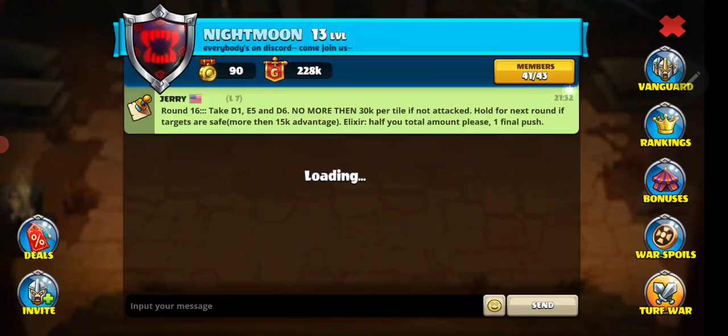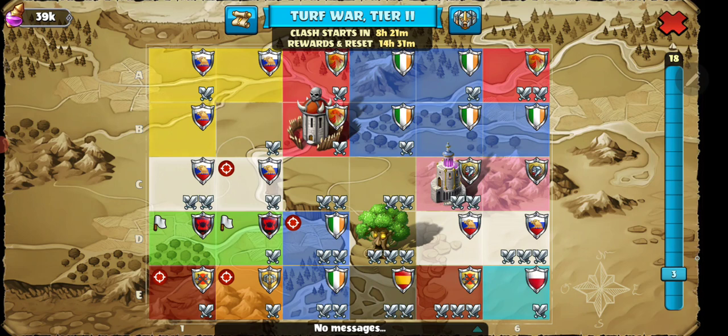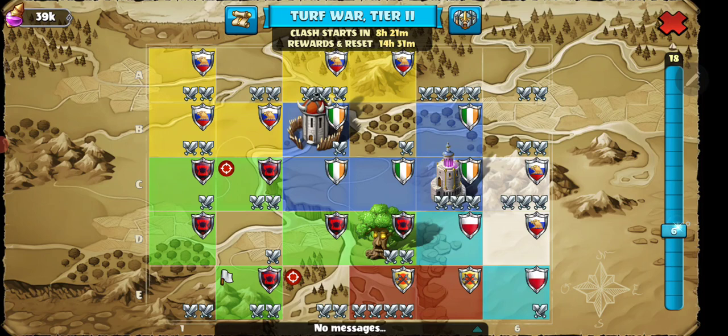Starting out, this is going to be about doing turf wars and trying to help guild and clan members the best I can. So when you go to your turf war, the first thing you have is your round tree or your clash tree, whatever you want to call it. A clash consists of round one, two, and three — so each three rounds is going to be a clash.